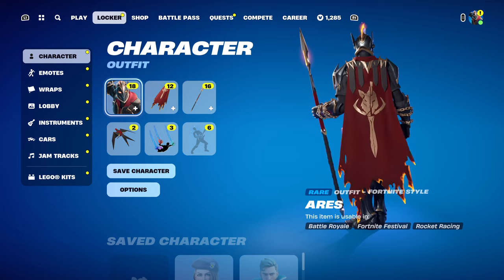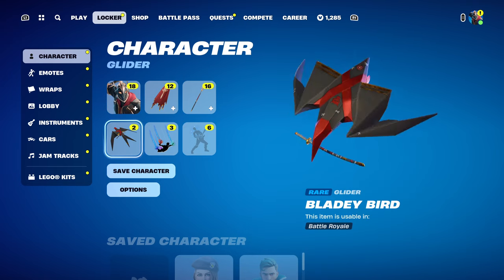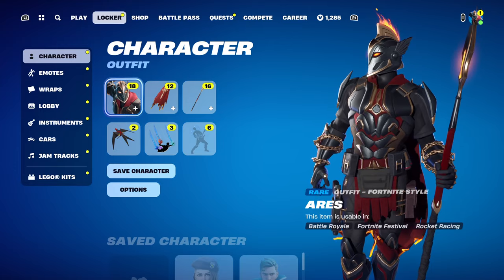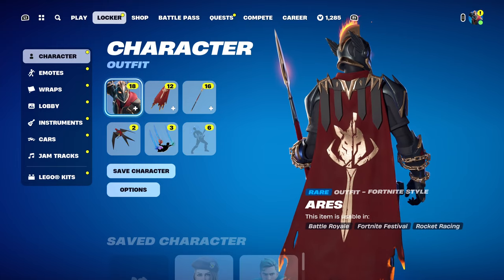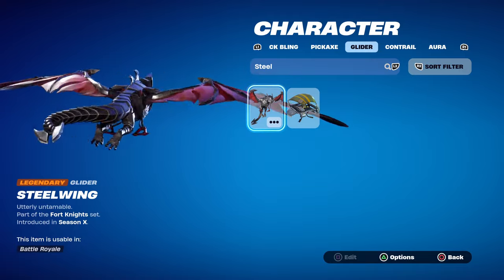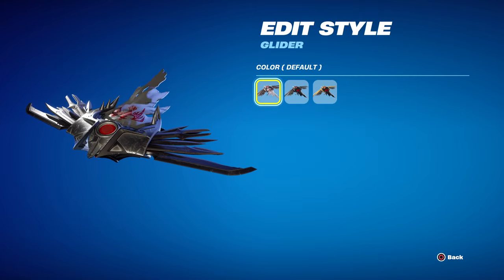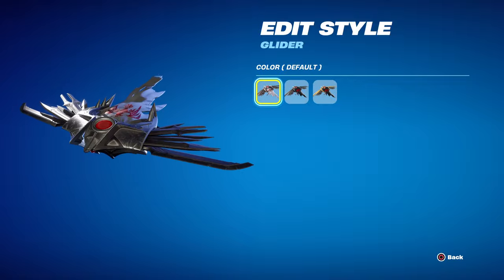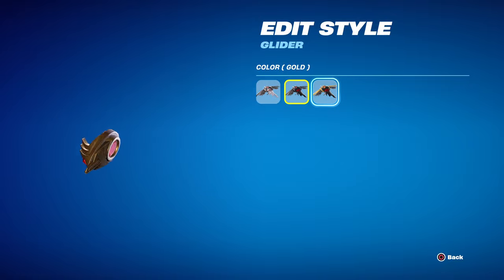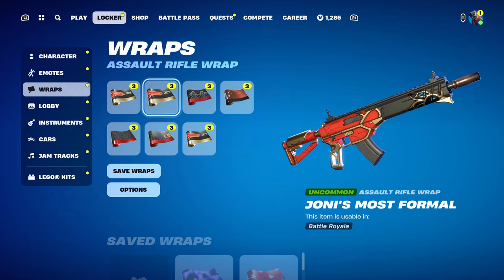We don't have a glider or wrap included, so we need to make a combo. My personal favorite glider is the Bladey Bird — it's got the same red, jet black, and a little gold. The red is actually hard to match, it's not your typical red. If you played Chapter 1 Season X, the Steel Wing matches quite nicely too — though it's a fairly big glider. Another favorite is the Blade Raven, which has three styles: silver and red, jet black and red, and gold black and red.